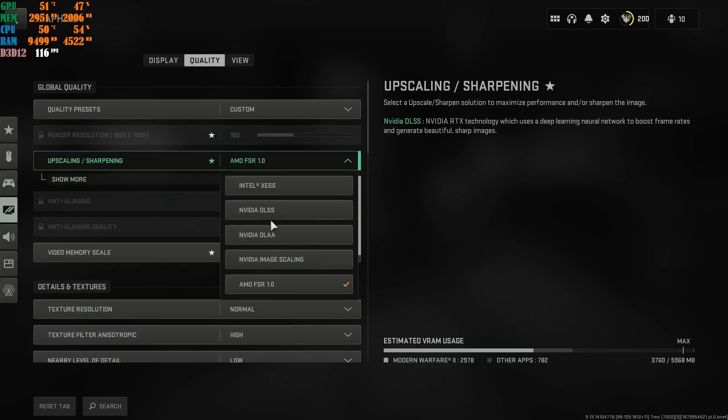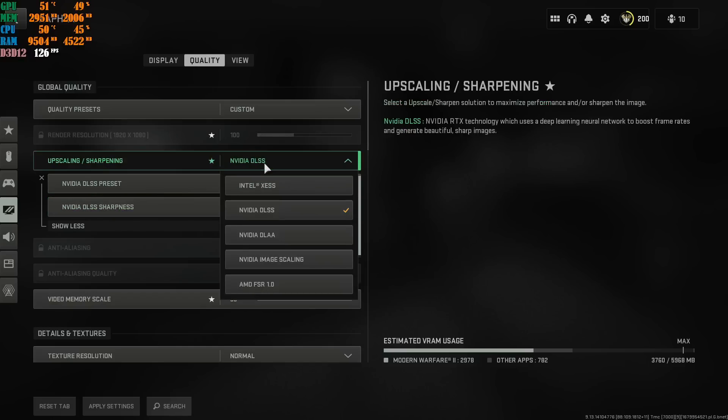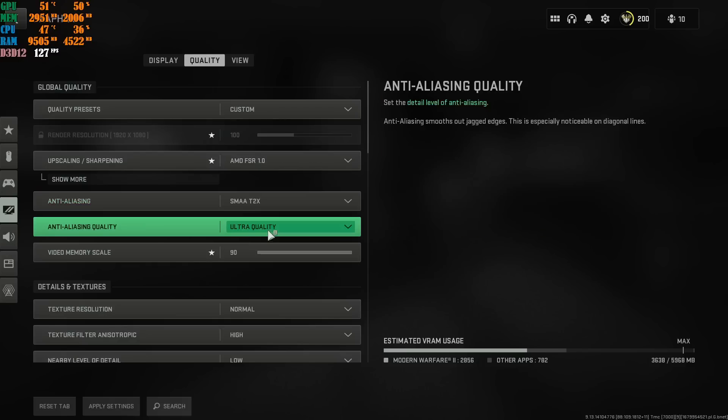If you are running a 1440p monitor or higher and your machine is really good, go with NVIDIA DLSS Balanced and do your own sharpening — it's your own personal preference. If you are not using NVIDIA DLSS and you're using AMD FSR, I highly recommend keeping your game at Filmic SMAA 2x. This prevents jagged edges inside your game. But if you are losing FPS and your machine can't run the game over 80 FPS, go with SMAA 2x and leave it there.